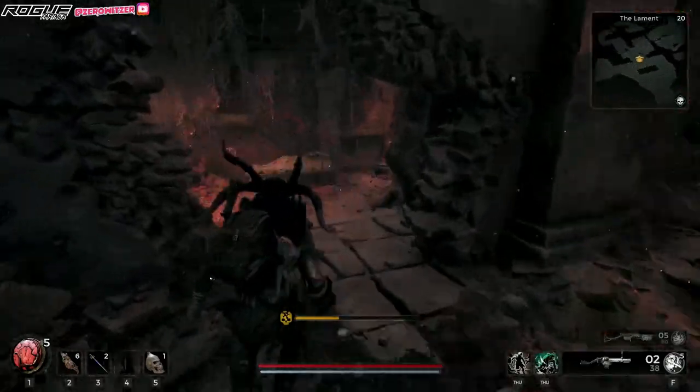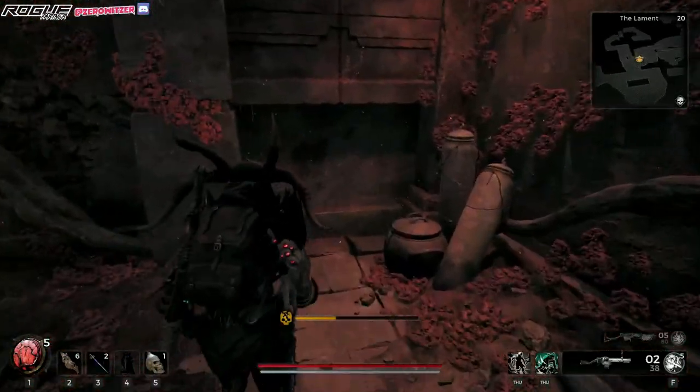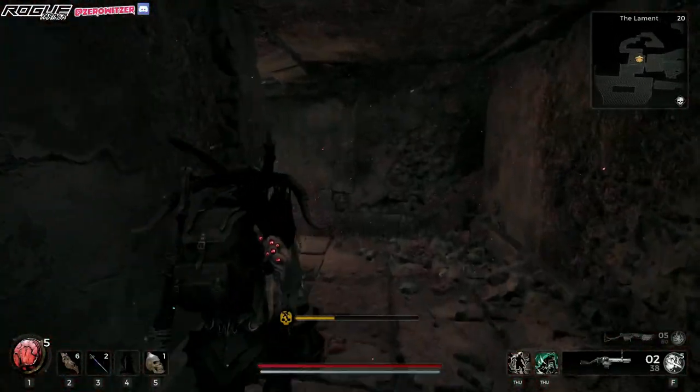Then once you get here, what you're gonna do is get your loot right here. Defeat all the elites, whatever enemies you have, and then just walk past this wall.